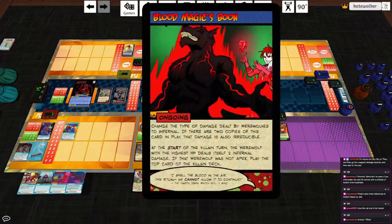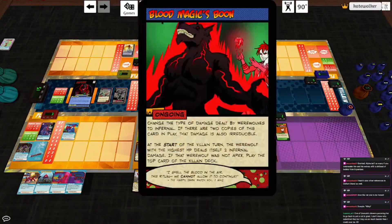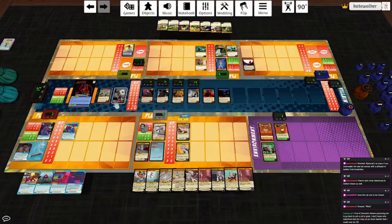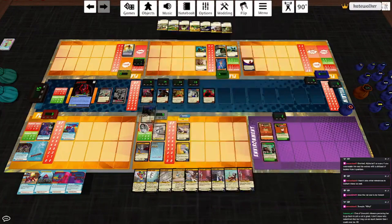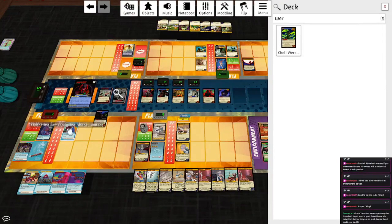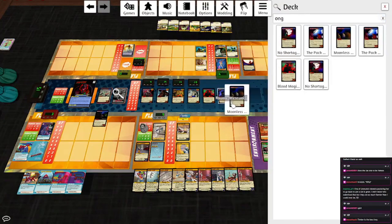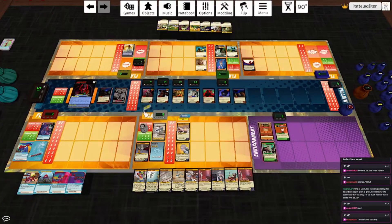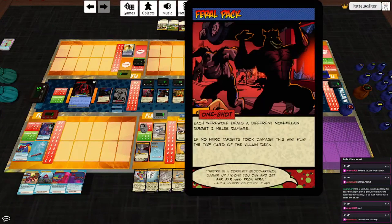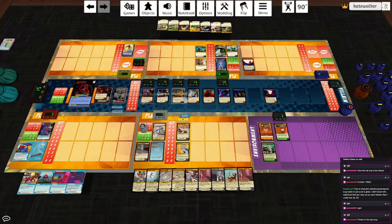Start of the villain turn, the werewolf with the highest HP deals itself two infernal damage — that is Timber, unfortunately. Play the top card of the villain deck: Hunting Party. Reveal cards from the villain deck until a werewolf and an ongoing card are revealed, put them into play, shuffle the other revealed cards into the deck. So we're going to lose another ongoing card. Rowan comes back and takes out Clobbering Arms. We get Moonless Knight — thank goodness! Reduce damage dealt by werewolves by two. Then he plays another card: Feral Peck. Each werewolf deals a different non-villain target two melee damage — no, they don't; Moonless Knight stops it. No hero targets took damage this way, so play the top card of the villain deck: No Shortage of Wolves.